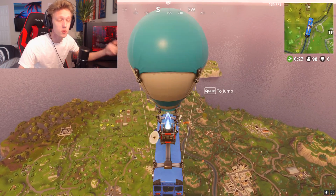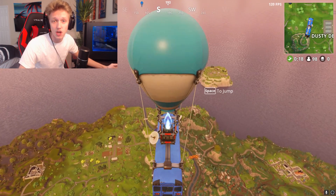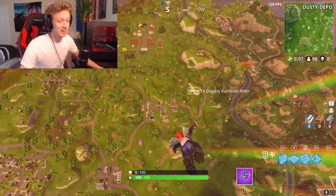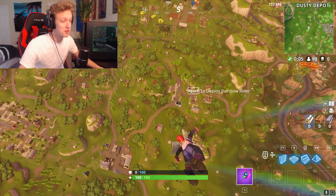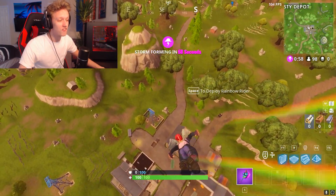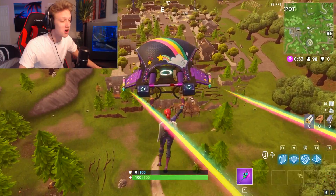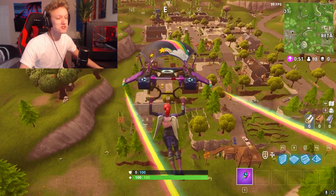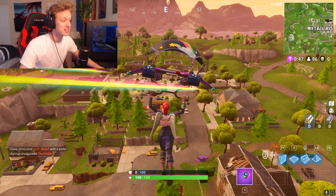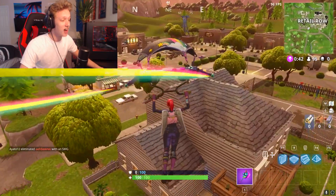That's a pretty good escape method if you're trying to get away from the storm — if you're at the top of a mountain you can just hoverboard your way out instead of using a jump pad. I also think it could be useful for getting the final kill. Imagine going on a hoverboard, building yourself a ramp, jumping off and getting a sniper no-scope across the map for the final kill. I would love it if they added it to multiplayer. Developers, if you're watching — please add the hoverboards!